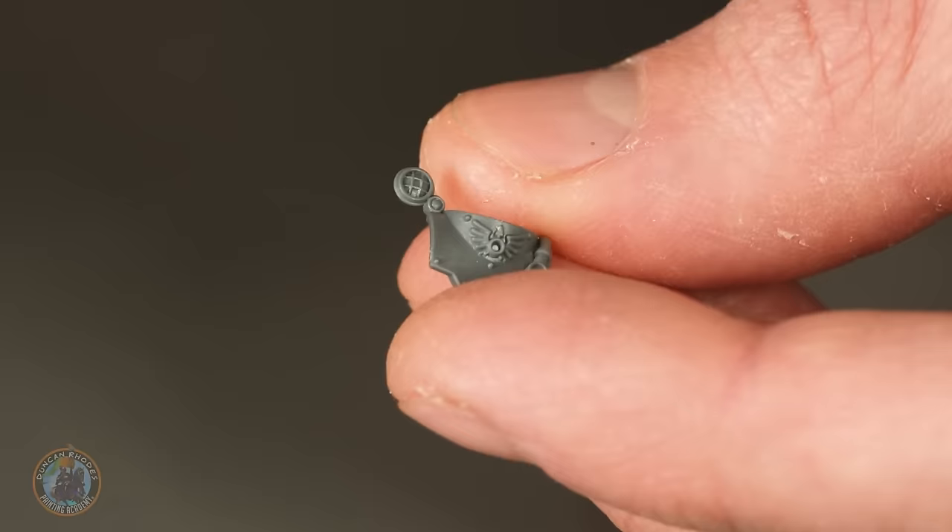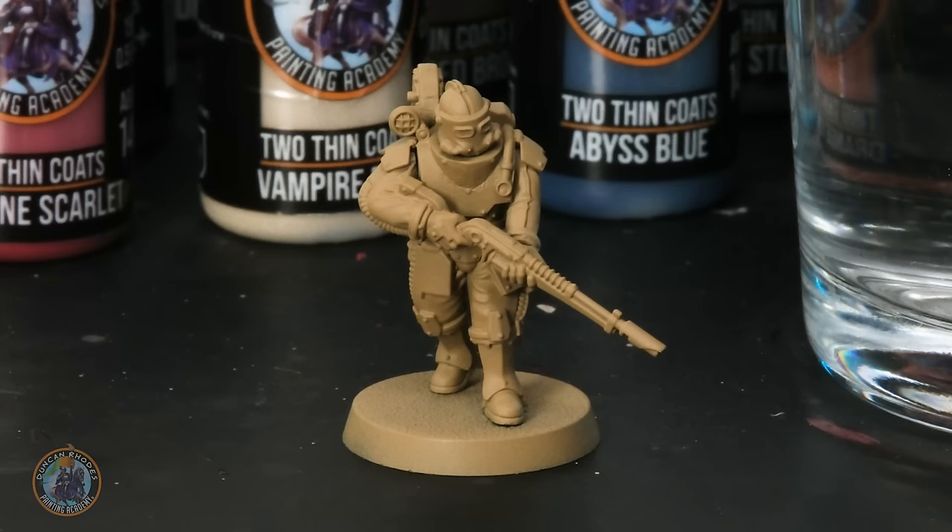The only minor conversion I've done, if you could call it that, is just to remove the Solar Auxiliary symbol on the gorge of the armour. I just lightly filed it away, then built the miniature as usual from there, and what we're going to do is paint it very much like an Imperial Knight. As I'm doing House Griffith, I've chosen for an undercoat to use some Zandri Dust spray — it's a good starting point for the bone white armour — and I'm going to start with the undersuit beneath it, so it can be rough and then neaten up with the armour later on.